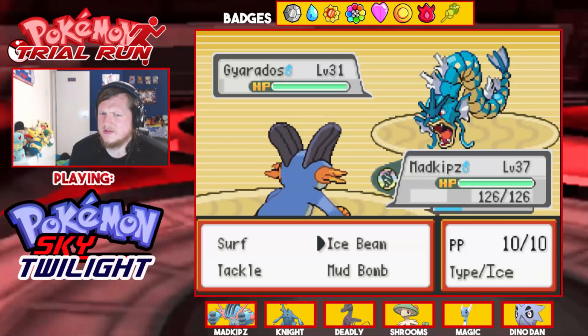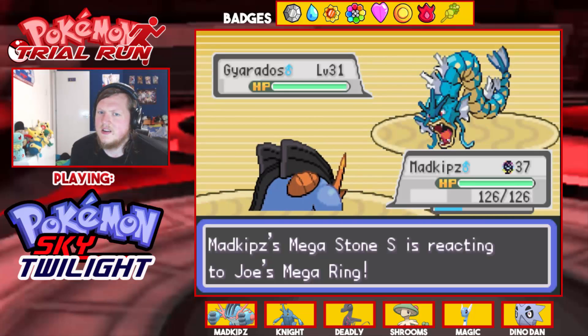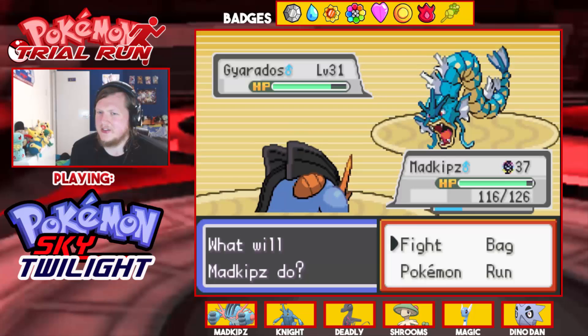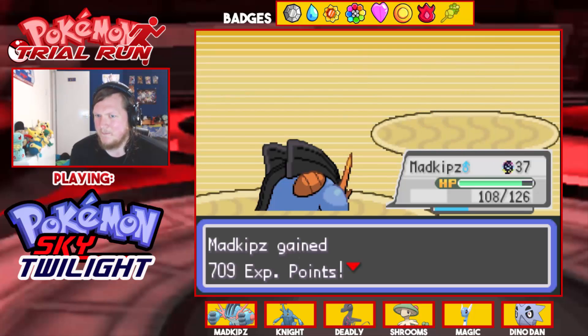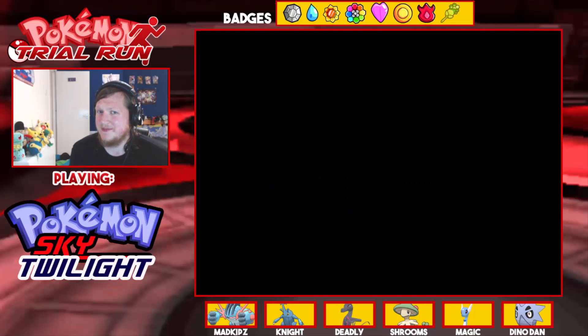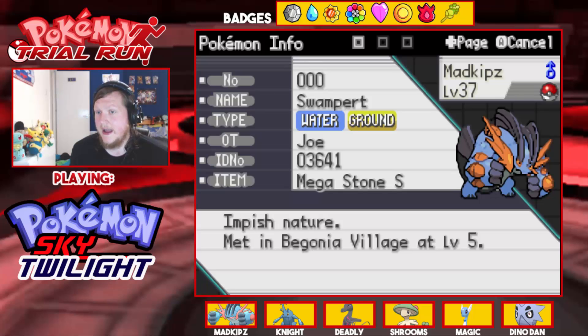Oh, a Gyarados. I'm going to use Tackle to show off the Mega here. It's not the best sprite — I prefer Mega Swampert's back sprite, but it does work. It looks like they've kind of cut it off halfway, it just doesn't look great. But it's a nice try. Let me show you the full sprite — there we go, that's Mega Swampert in full.